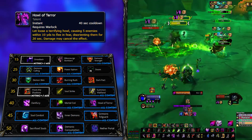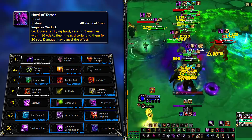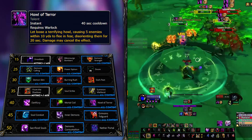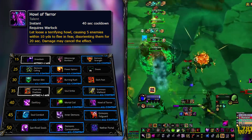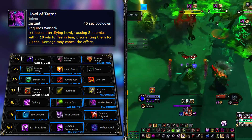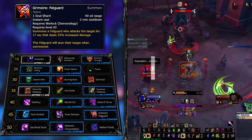Howl of Terror was brought back this expansion and is almost the same thing but in AoE. The catch is you have to be in close range of your target since it's AoE around you, and it disorients them, meaning the CC can be broken. You would use this one to stop casts in AoE fashion, but if you are in a premade group where your group can stop DPSing, the utility can be way higher — although in practice we would still recommend Mortal Coil.